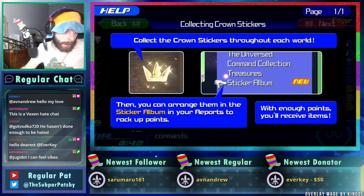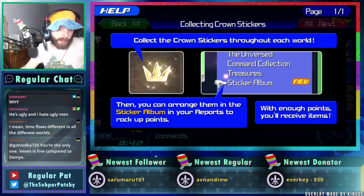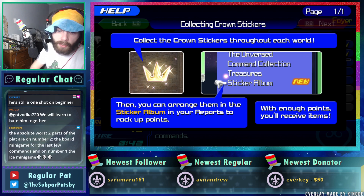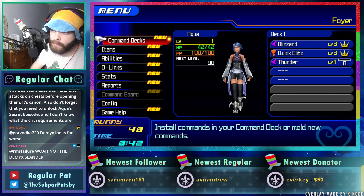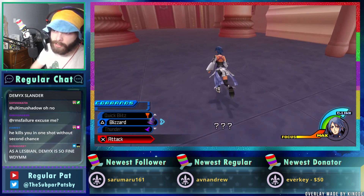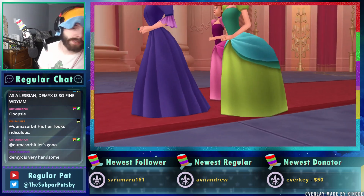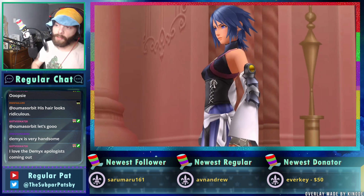I have to get all the stickers, all the reports, all the Mirage Arena battle missions, use Pete's Medallion ten times, get all the finish commands. I guess I'm going to be doing all this on critical. How much easier would Unknown be on beginner? He's still a one-shot on beginner — or you one-shot him. I like command boards so I'm not dreading that. I'm dreading getting all the command styles.